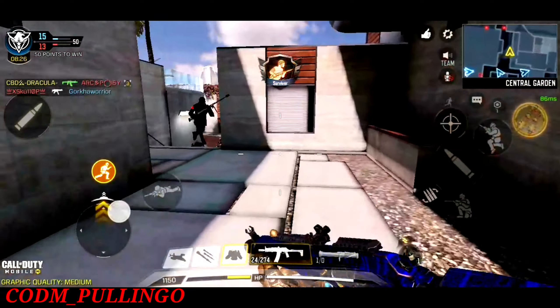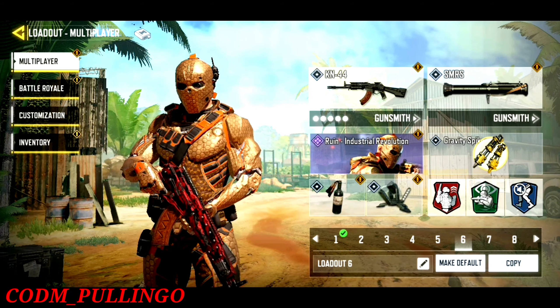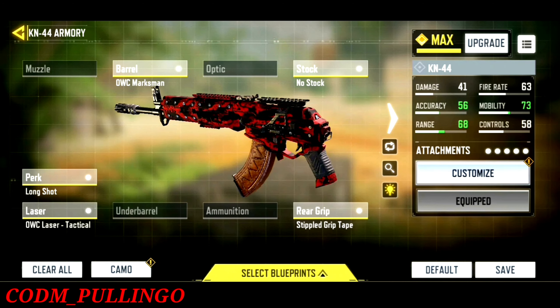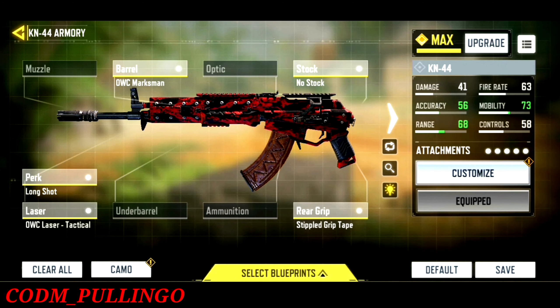I will mostly use a scope. Maybe you can use a scope too. Next, there is the KN44 Ultimator. This is a small SMG. The attachments are barrel, stock, rear grip, and laser.